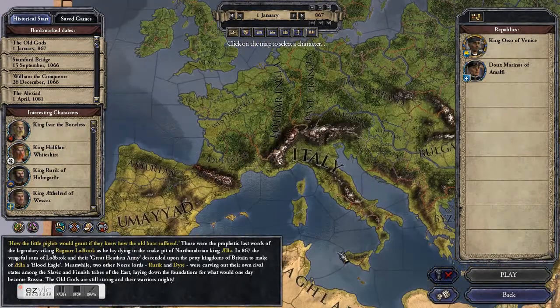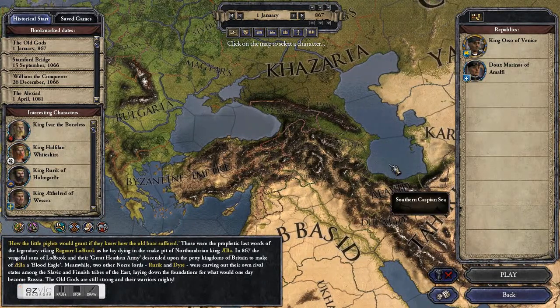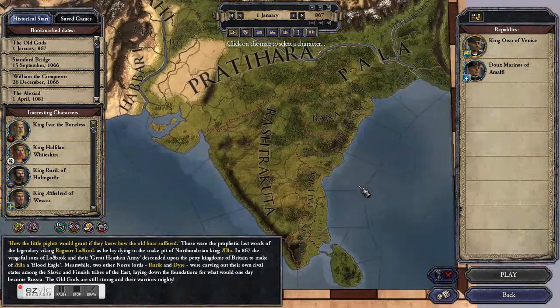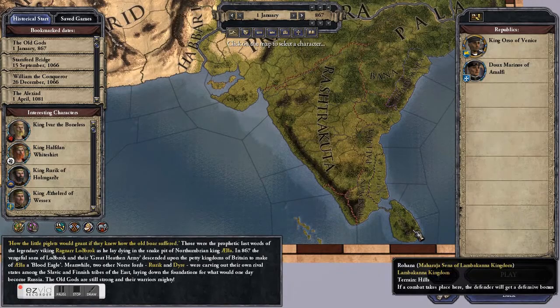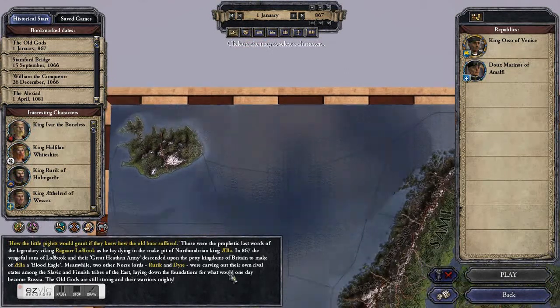I'm going to devote an entire episode just to the character creation and character selection screen, because it is a complicated screen as you can see. The game is epic in scope and it ranges from Sri Lanka down in the southeast to Iceland up in the northwest.